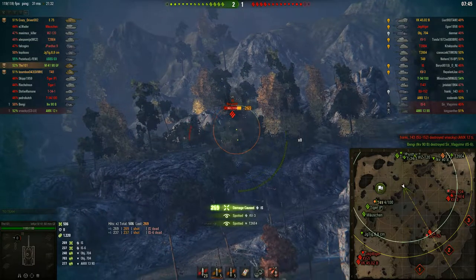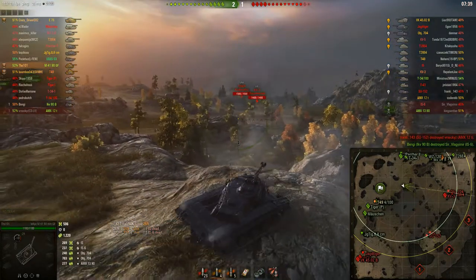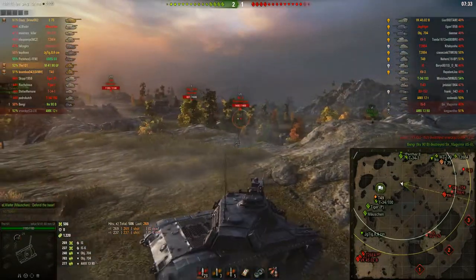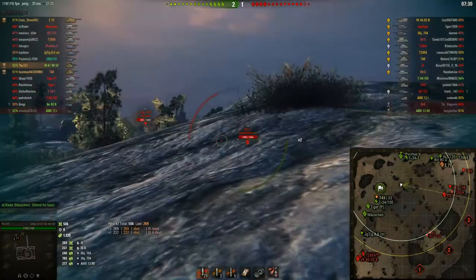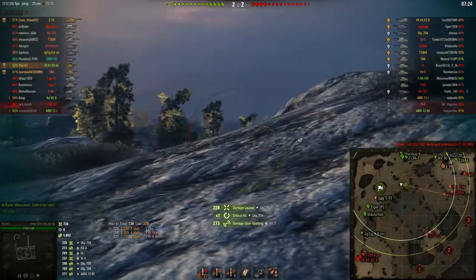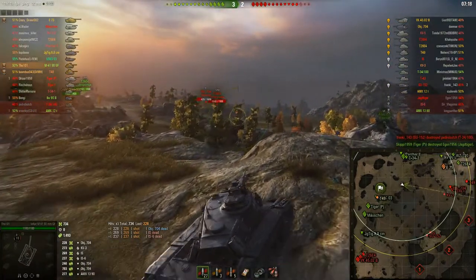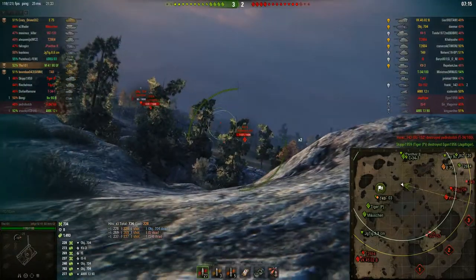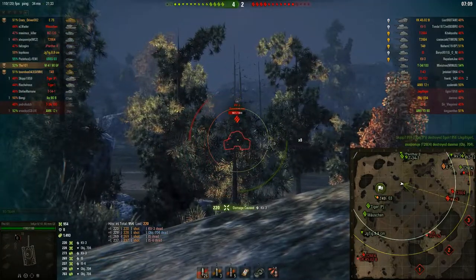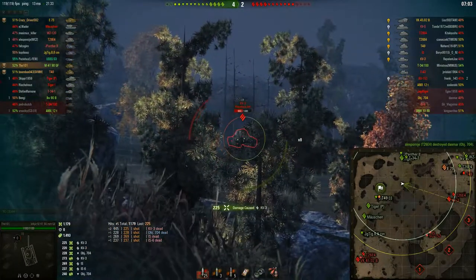Look at some of these alpha damage shots on this IS — almost 300 damage per shot for a light tank! Okay, it is a tier 8 light tank and this is a very good matchup, but still, 300 damage or so per shot is pretty good. I'm defending Corellia at the moment together with Boombox and Crazy Driver — big shoutout to you guys. We're just picking them apart here; I'm spotting my own targets and putting those very nice alpha damage shots into those guys.